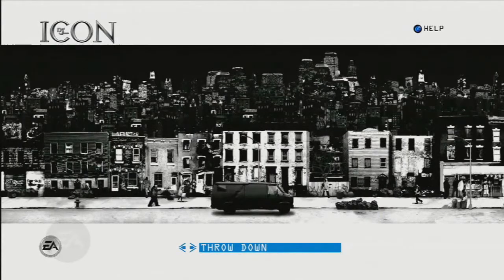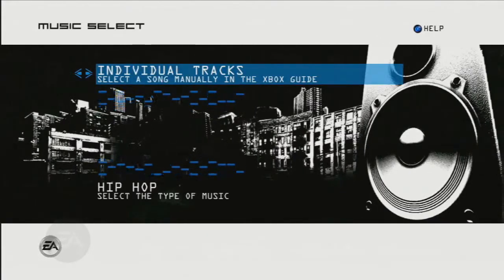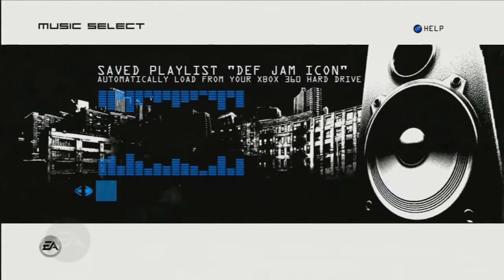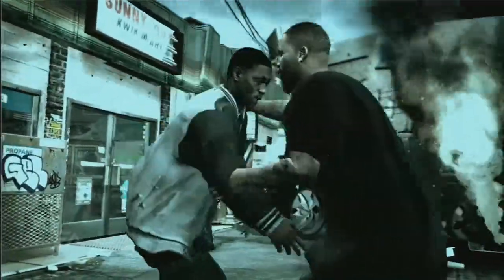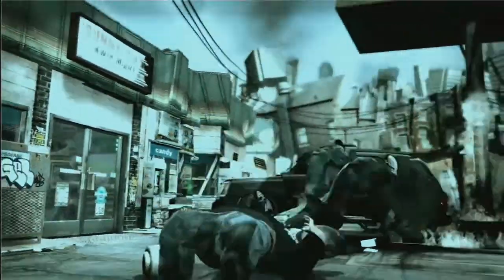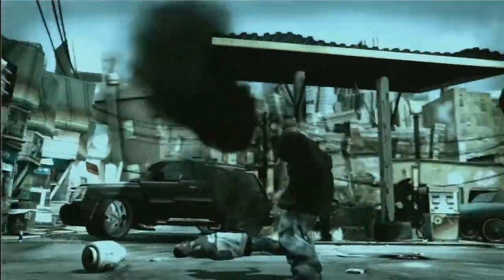After you are done, boot up Def Jam Icon and select My Soundtrack. On the Music Select screen, toggle to Save Playlist. Enter game, and your Def Jam Icon Saved playlist will automatically start playing. Use the DJ song switching mechanic to change to the next song.